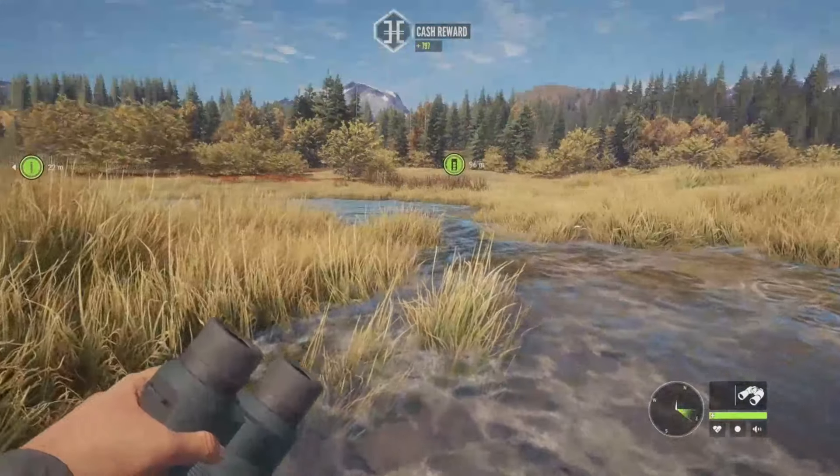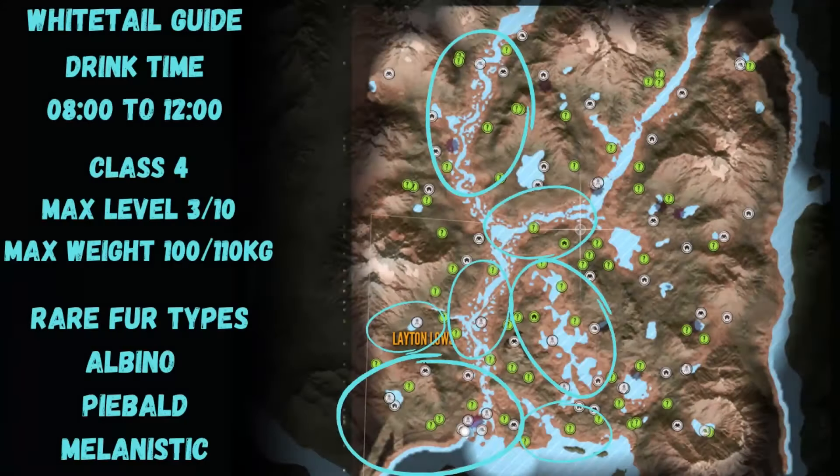Let's jump into the map guide. Here we have the Leighton Lakes Whitetail Deer map guide. You can see zones are going to be on the left side of the map — you won't find them on the right side. All up and down the left side of the river, as well as in the middle of the river, you will have zones. The lakes are going to have zones as well, and that secret lake is a spot you definitely want to check. I really do hope you enjoyed this video and found it helpful. If you did, don't forget to like and subscribe — it really does help out the channel. I'll see you all in the next one. Bye bye.